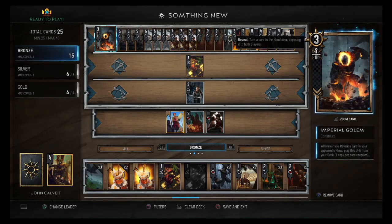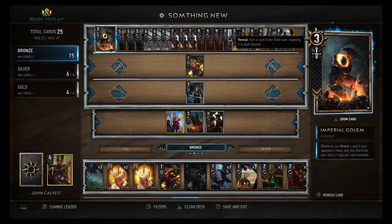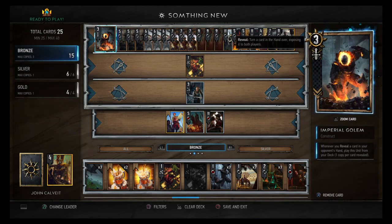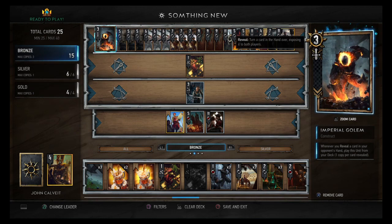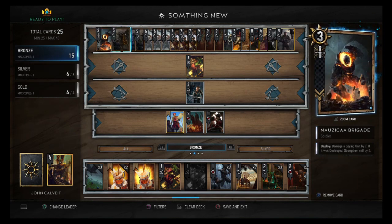Hey guys, welcome back. We've got a Nilfgaard deck today which is not spies, which is pretty crazy. I've been waiting to make this one — I'll leave a link in the description. Spies is all you could play with Nilfgaard; there was no reason to run anything else. People tried reveal at the beginning of the patch but the cards aren't great for it. Mill doesn't really work out well either unless you fight the right deck.